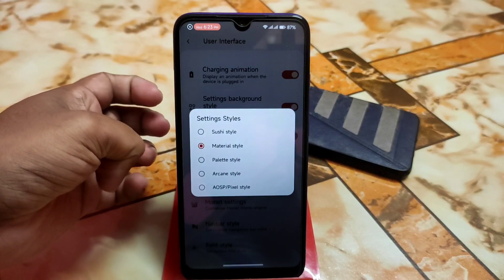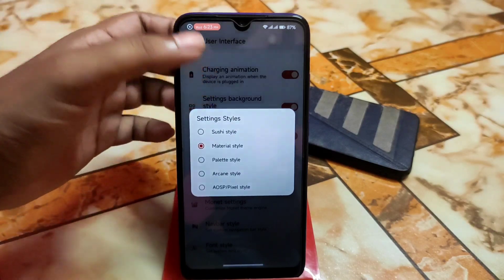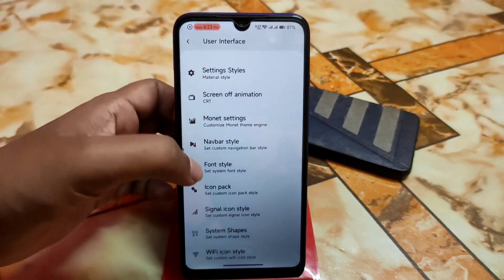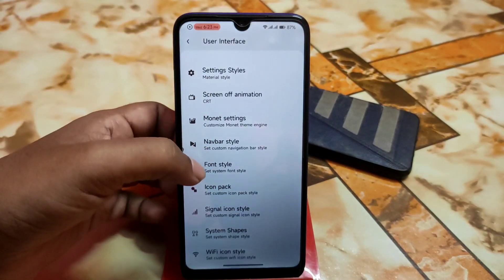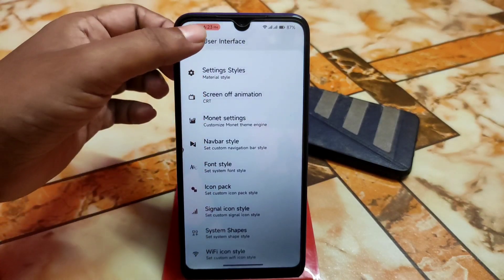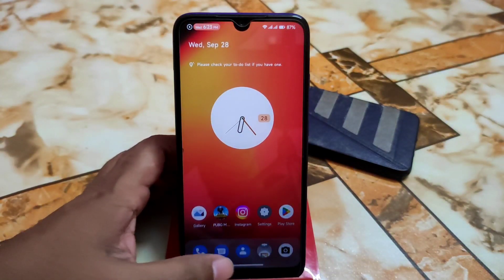You guys can use the sushi style and arcana. And here we have the palette style and USB. So according to your choice you guys can change. And monitor engine support and screen off animation. And font style, neighbor style, signal icon — everything is here. Huge customizations are there. Now let's talk about the smoothness.